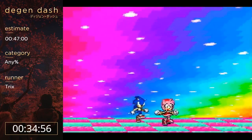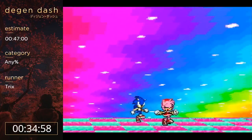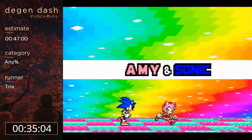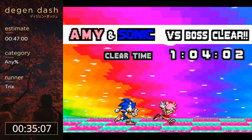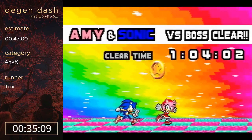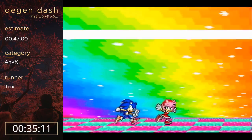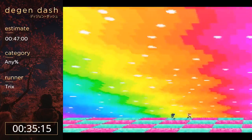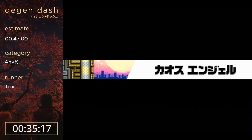Only one world left. Chaos Angel is by far my favorite world because it just has such cool movement all the way through, and a few really cool tricks as well. Especially on the third stage, I think that's a fan favorite for this game. The next world is also one of the main reasons we unlock Amy - I'll explain more about that later.